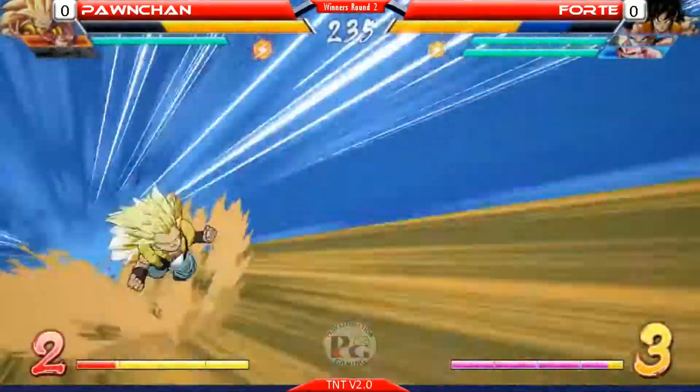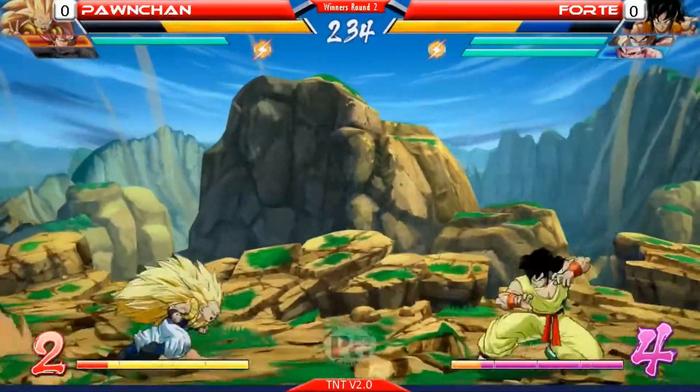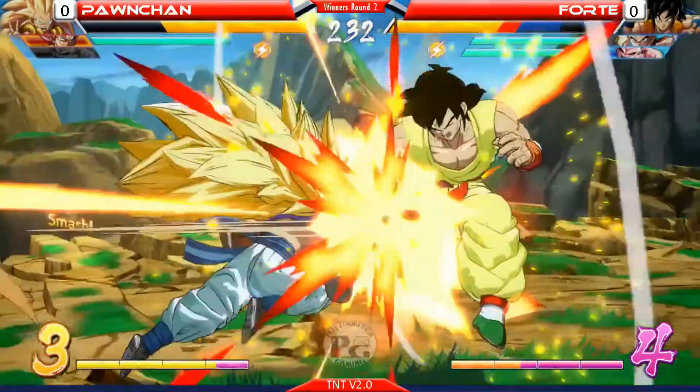Yamcha going down. Tien's got a beam assist too, which I think is really good. Tien is sick. A lot of these characters are just hidden top-tier — a lot of these characters are really good.